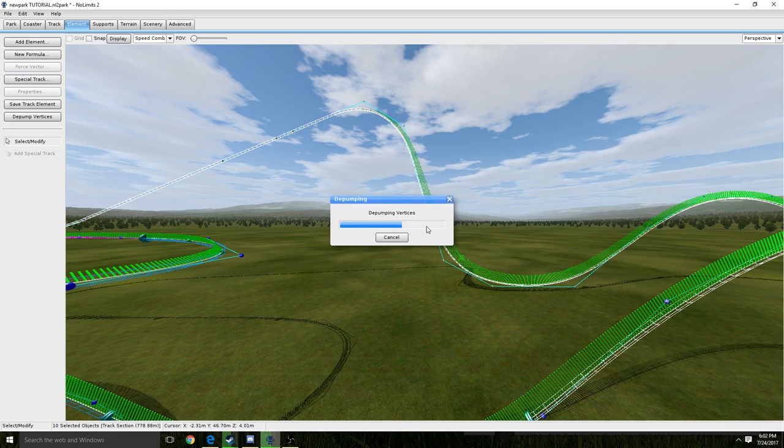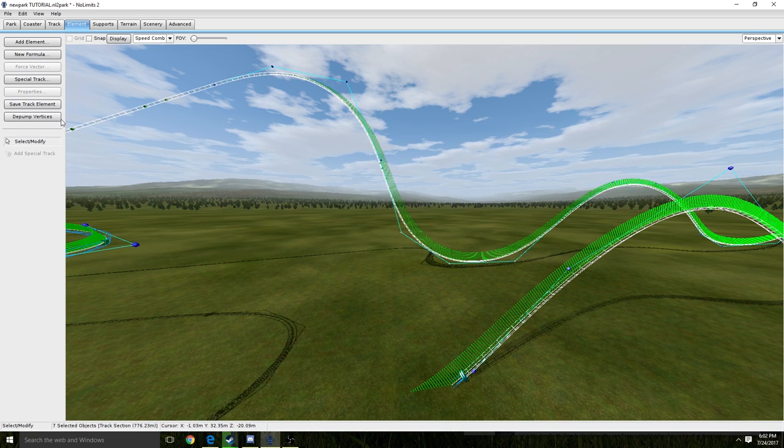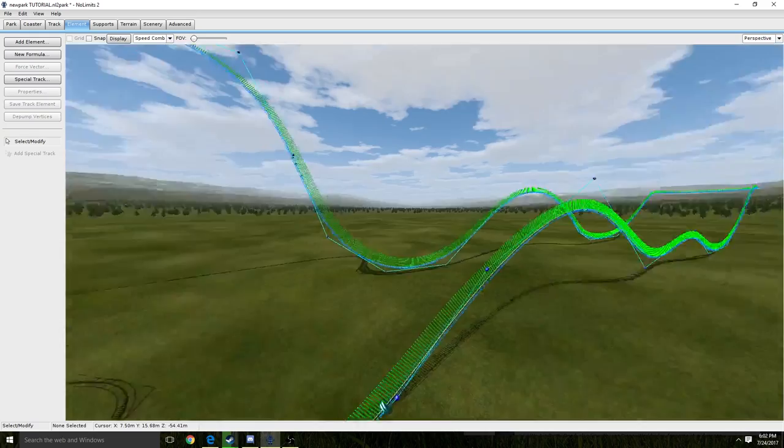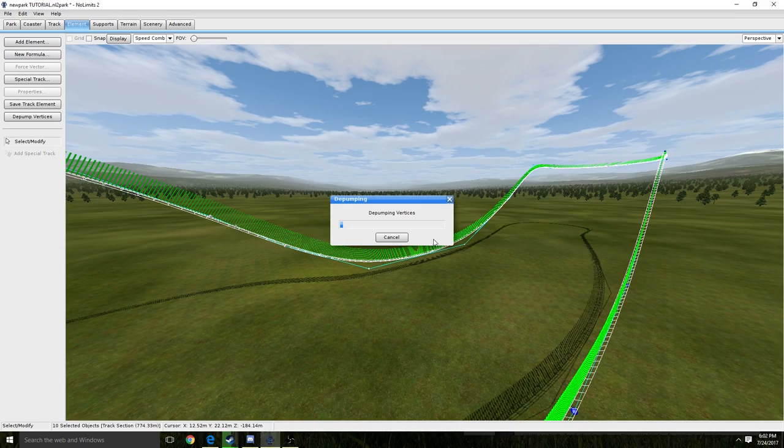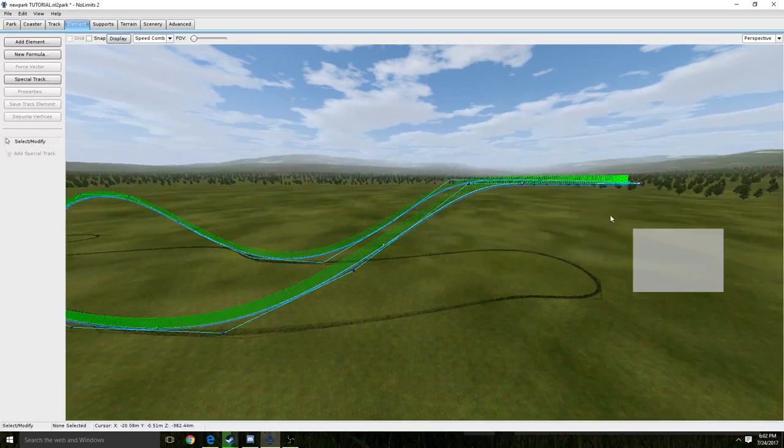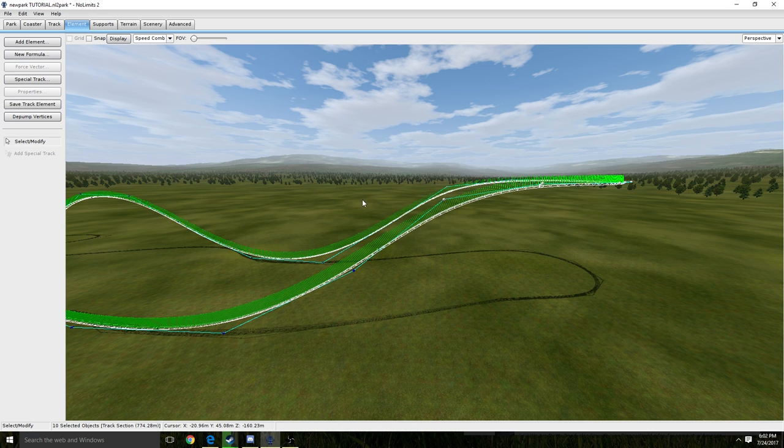This is the most useful thing in No Limits 2 — the de-pump. It is so helpful. It can make a not-smooth ride become extremely smooth, very fast. All you have to do is just highlight the vertices that you want and then de-pump it. You don't want to de-pump the whole thing at once just because it takes a while. I'd rather de-pump small parts, and it does a worse job in my opinion when you de-pump the whole coaster at one time.